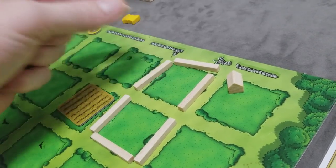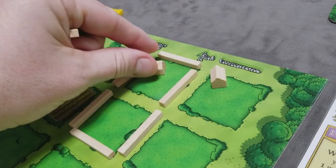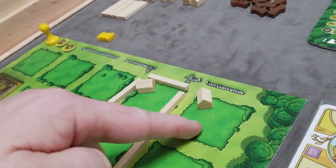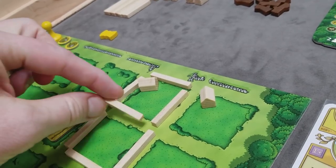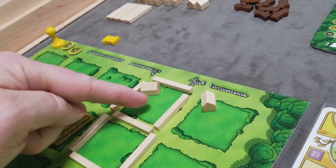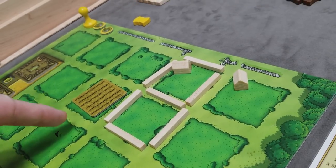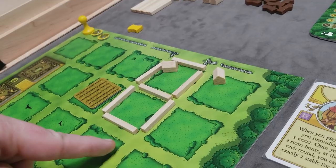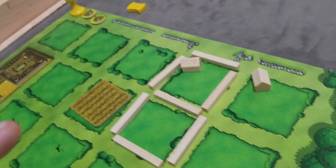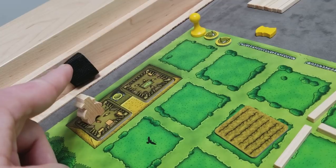Stables double the capacity of an enclosed pasture. Adding a middle divider creates separate pastures — each loses the stable bonus for the other section, but different animal types can be stored in each. The same orthogonal adjacency rules apply when placing new pastures. Additionally, a player can always store one animal inside their house regardless of how many rooms they have, in addition to their pasture and stable capacity.